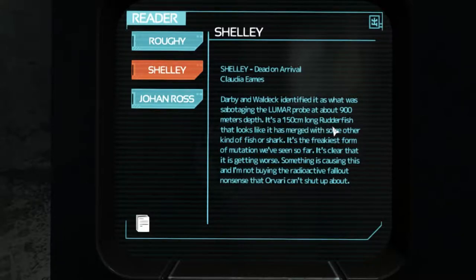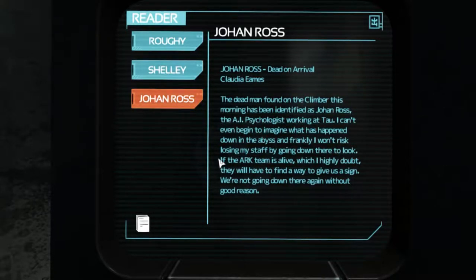It's a 150-centimeter-long rudder fish that looks like it's merged with some other kind of fish or shark — the freakiest form of mutation we've seen so far. It's clear that it's getting worse. Something is causing this and I'm not buying the radioactive fallout nonsense. Jonathan Ross — dead on arrival. The dead man found on the climber this morning has been identified as Jonathan Ross, the AI psychologist working at Tau. I can't begin to imagine what's happened down in the abyss — I won't risk losing my staff by going down there.